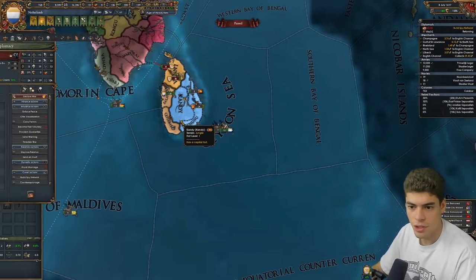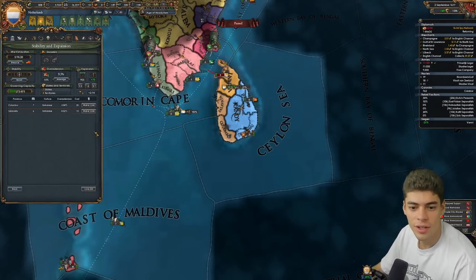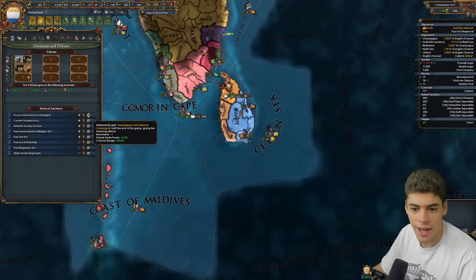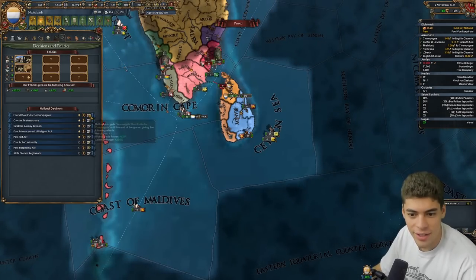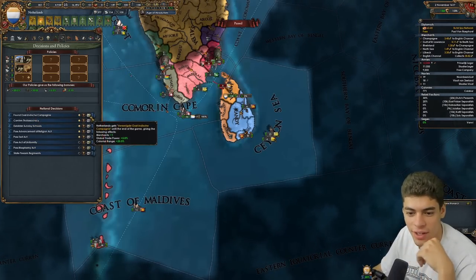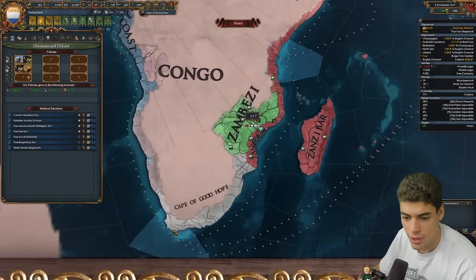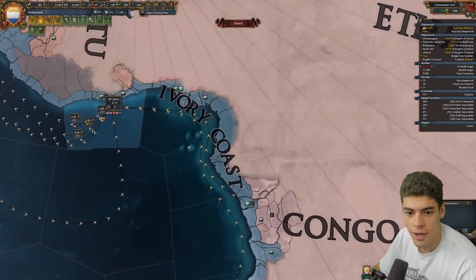Unconditional surrender — thank you very much. It's a weird thing about playing as a small European nation — you can sort of just turn up and trounce everyone around. We can found the East Indian Company — the Dutch East India Company. Gives us colonial range, gold trade power, and more importantly, a merchant. We are actually going to start trade there and around here. Oh, we can just send straight to the English Channel — I did not know that.